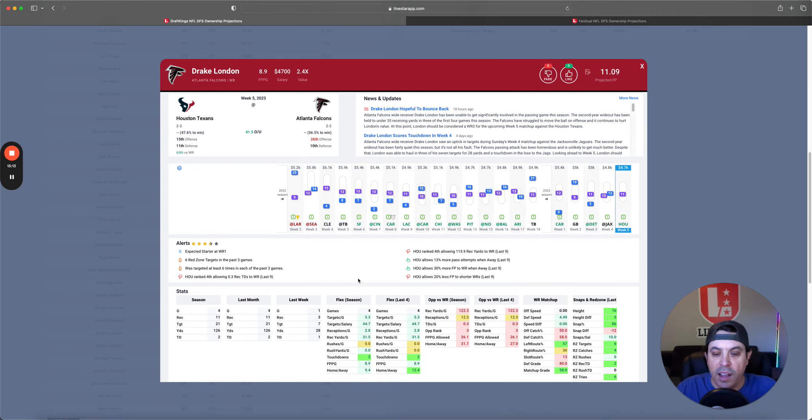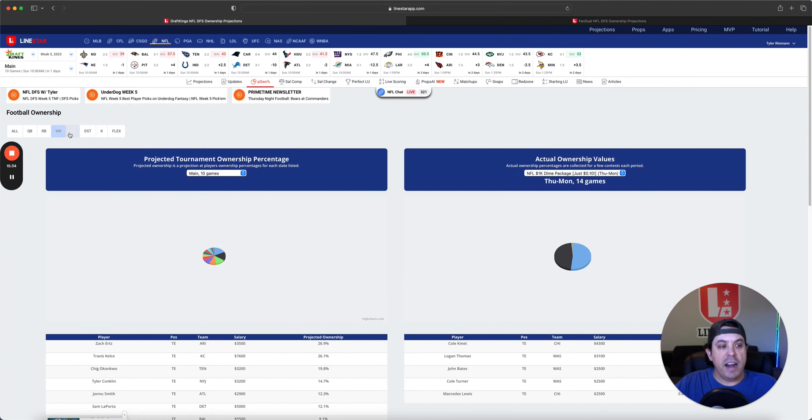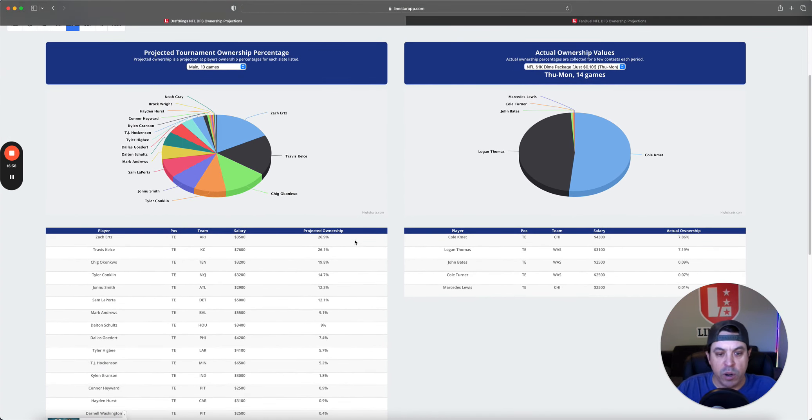Drake London is interesting — this is a game we like, we know he can do really well, he's cheap, and he gets targeted a ton when they're throwing the ball. We just don't know how much they'll throw it, but at low ownership he's interesting. The tight end spot is crazy. Zach Ertz is getting a ton of ownership and I hate it — he can't do much when he gets the ball if he doesn't score a touchdown, and his ADOT is low. He could go six for 60, but that's basically his upside and he needs a lot of catches to get there. At high ownership without a touchdown, he's whatever.